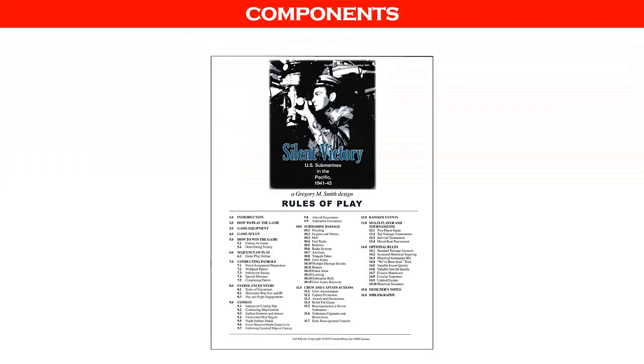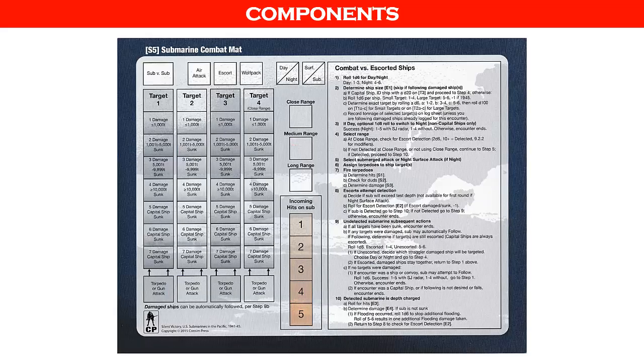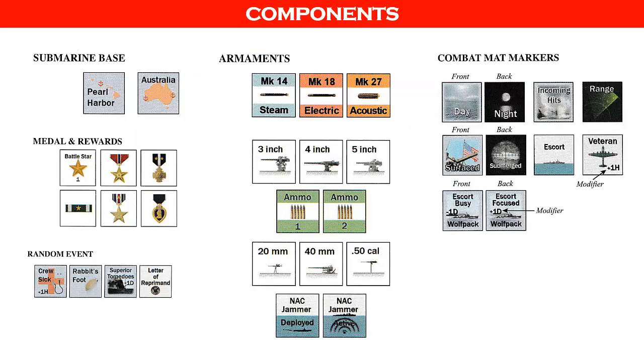Silent Victory comes in a 2-inch cardboard box and contains the following: a 28-page rulebook which includes designer notes, optional rules, and rules for multiplayer and tournament play. Nine submarine display mats which correspond to each American submarine type available — this mat is the centerpiece of gameplay. One submarine combat mat used to resolve combat against shipping targets. There are 298 counters and two die-cut sheets. They represent individual ships, aircraft, crew members, individual torpedoes, ammo rounds, random events, and the status of crews and systems. The counters are referred to as markers in the rulebook.